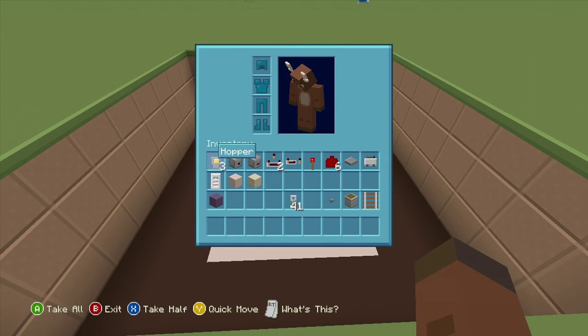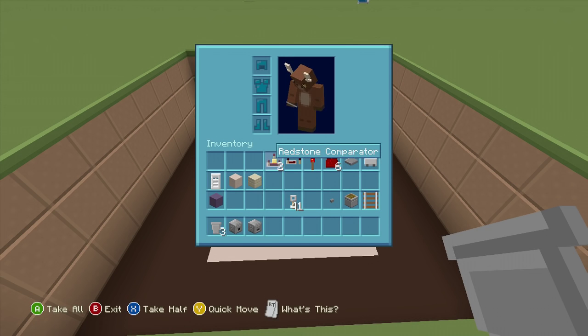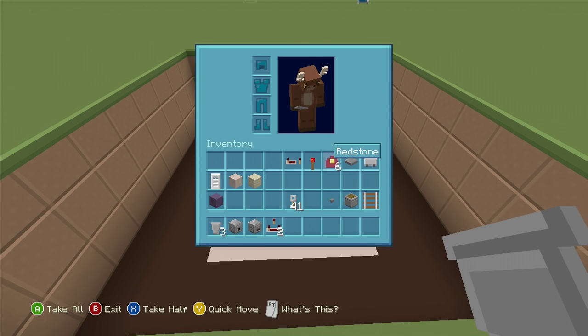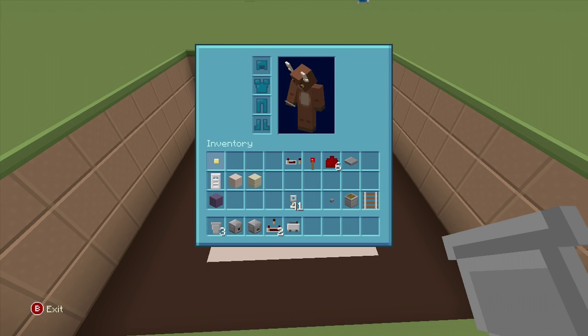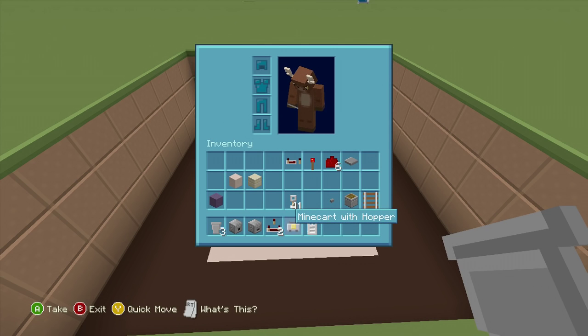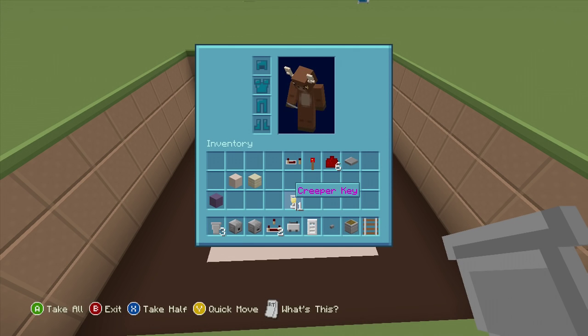For this build we're going to need: three hoppers, one dispenser, one dropper, two redstone comparators, one redstone repeater, one redstone torch, six redstone dust, one pressure plate, one minecart with a hopper, and one iron door. You'll also need one button, one piston, and one rail — you'll get these resources back at the end of the build.